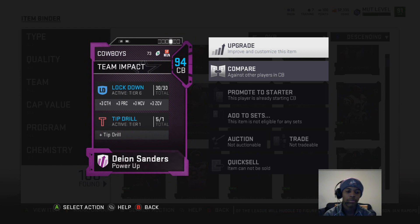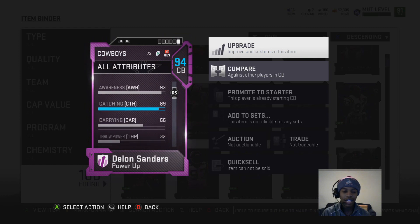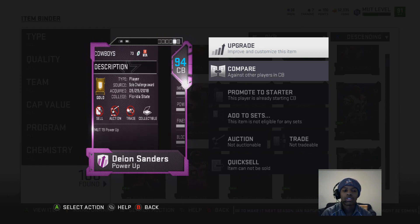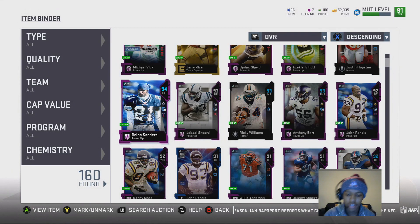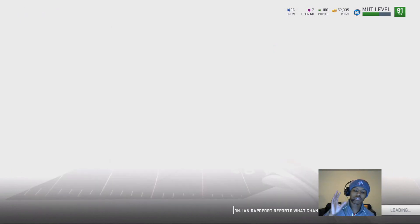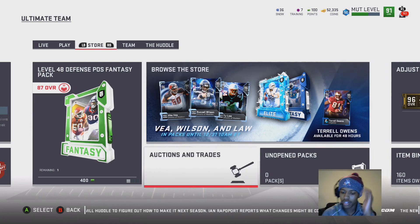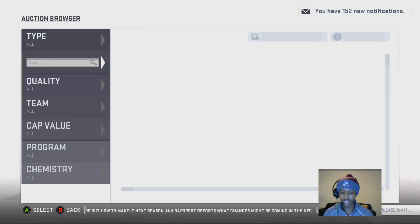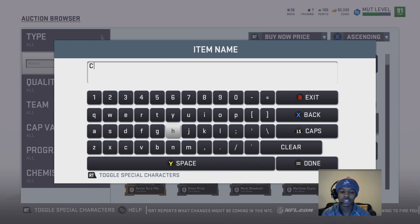With the upgrades he gets plus-three clash, plus-three play rec, plus-three man coverage, and plus-three zone coverage, which gives him 89 catching. His speed goes up to 94, which is awesome. But that's not the point of this video — today we're covering the top five budget wide receivers in the game that you need on your squad.